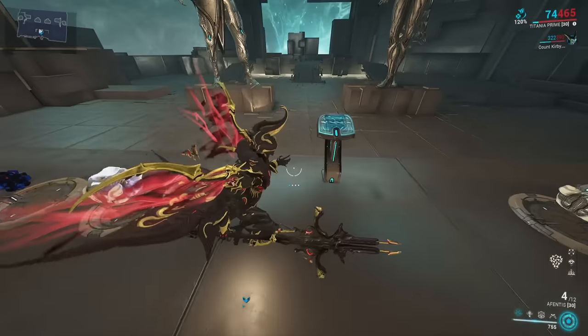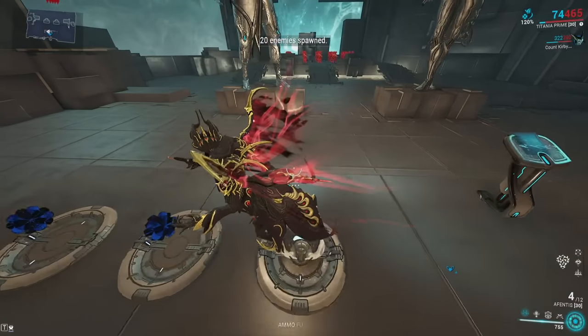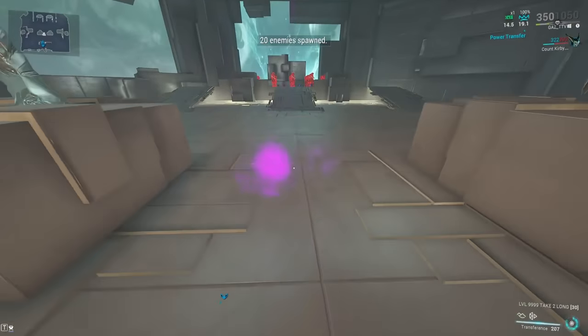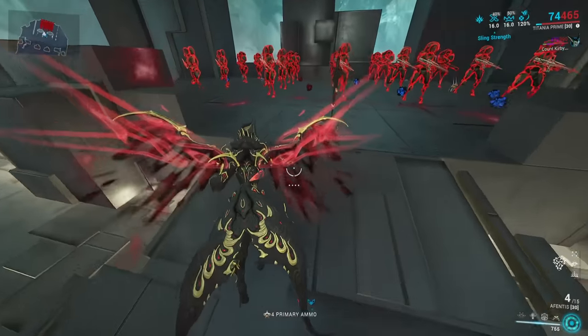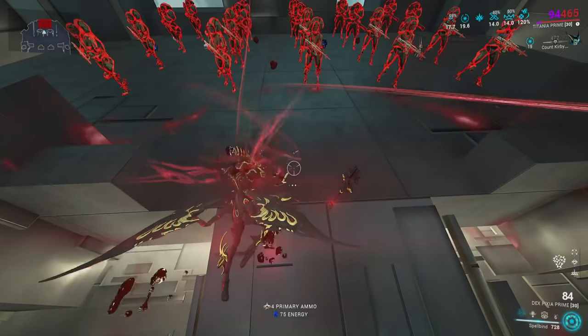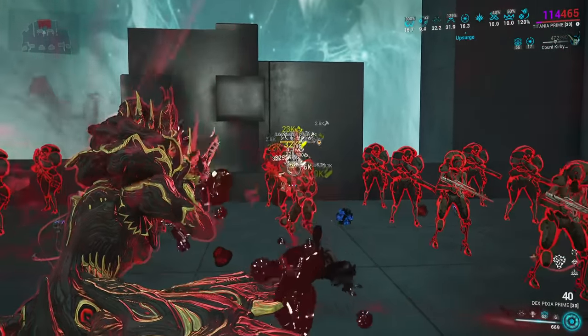The idea of today's video is Steel Path Titania, just going ahead and showing how this is going to work with what we have. We're summoning 10 Manic Bombards and 10 Exo-Gokstan Officers, and we're going to use some buffs here. We have a special weapon to buff our pistols — we throw on the Offentis, go near it, activate our abilities, and we can shred Steel Path enemies with ease using our pistols.